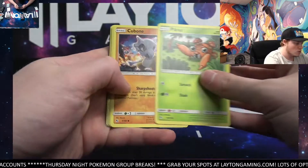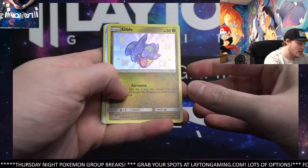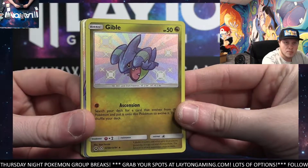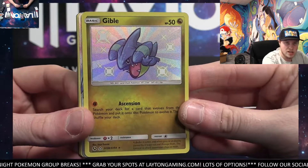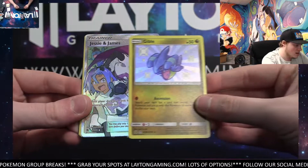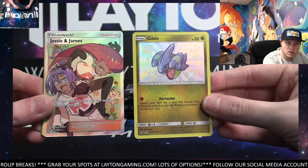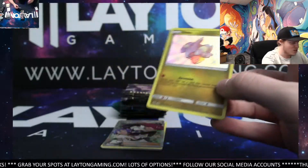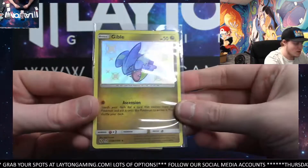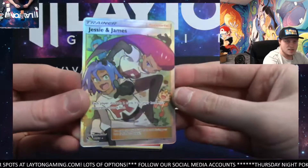Make sure you are following as well. What do we got — Gibble shiny! Not bad, something behind it as well. Focus there — shiny Gibble, nice, I like that. Jesse and James — nice pack Jimmy! Shiny Gibble, full art trainer Jesse and James. I know Jerry, I'm hoping — I'm always hoping when it comes to this one. It's the one I want to see the most honestly, Jesse and James.